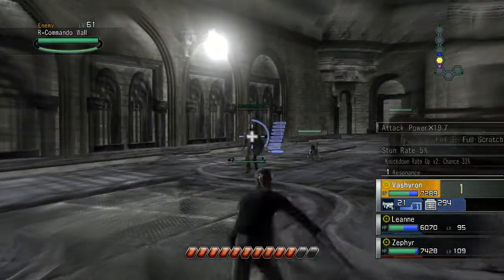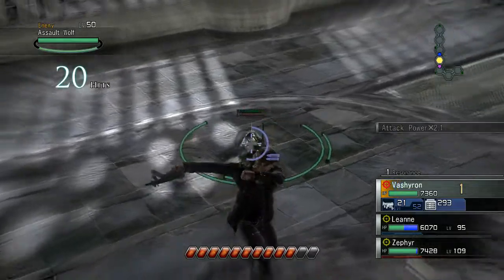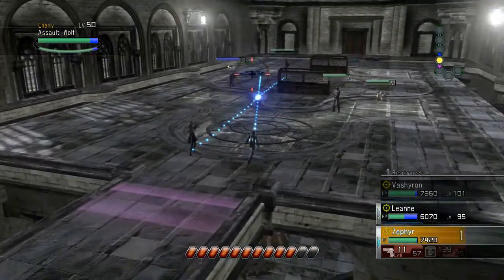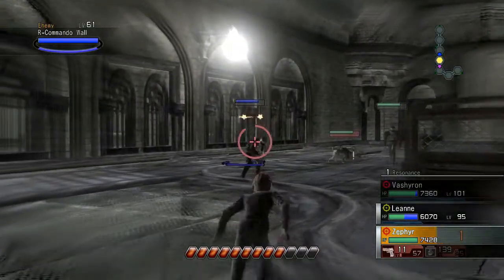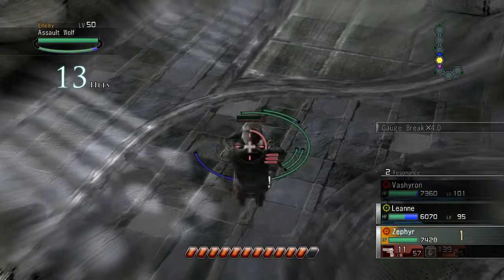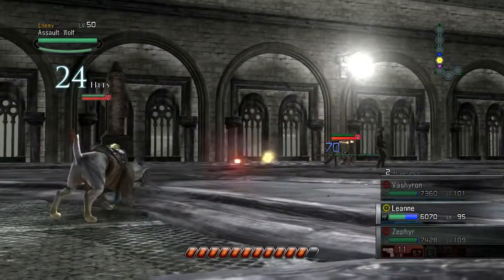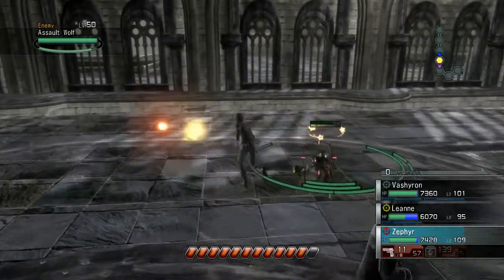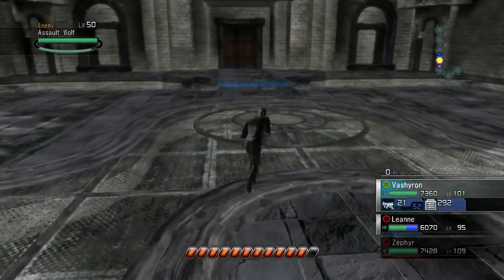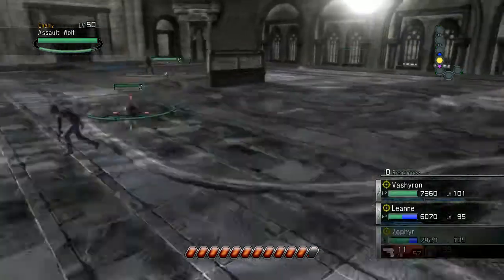Might as well take out a couple of these guys on the way over there. Then see what the next entrance outside is going to be. There's got to be more to this area than just these couple rooms, I think. If not, it's a nice short story mission — the enemies are tough, but it's not really that bad. What do we got over here? Energy X's, which I don't really need these particular varieties of. It's nice that we're getting all the straight blue X's, but I can farm them pretty easy in the arena, pretty much right next to the base.